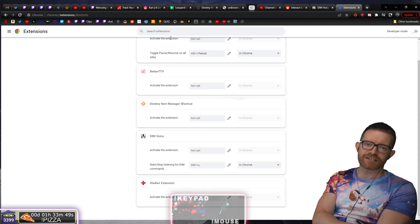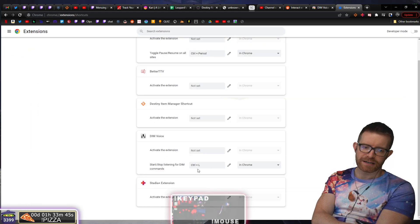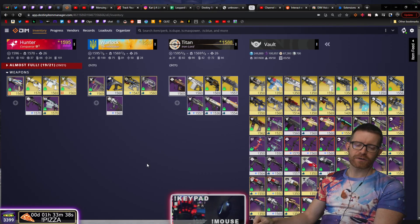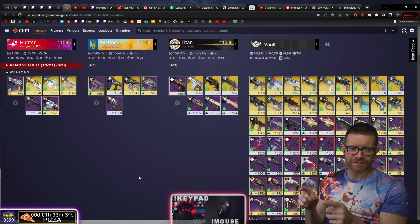Go to the Extensions page, Keyboard Shortcuts, and edit a shortcut. I'm going to use Control L — that'll activate the shortcut. Now hit Control L and it opens a small window where it listens to your voice.